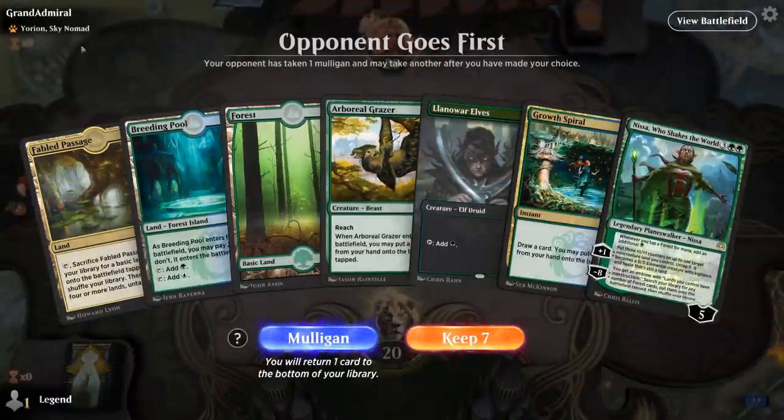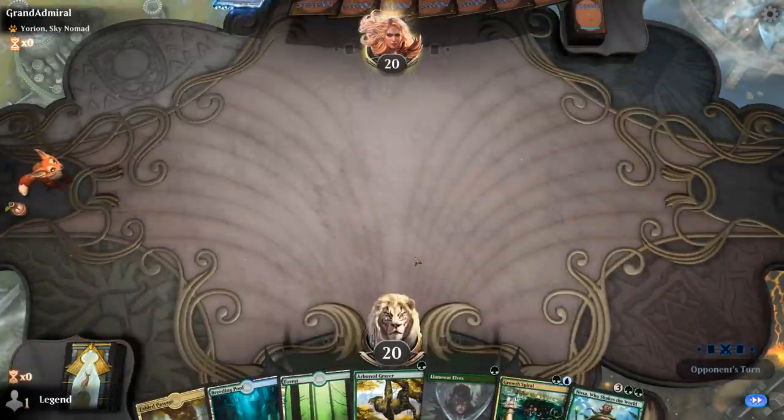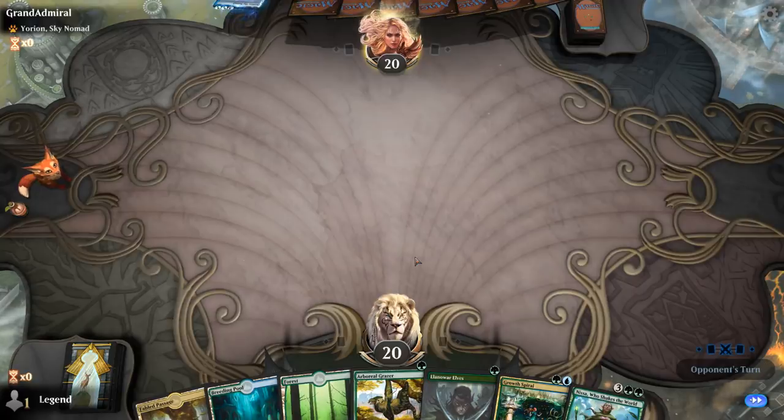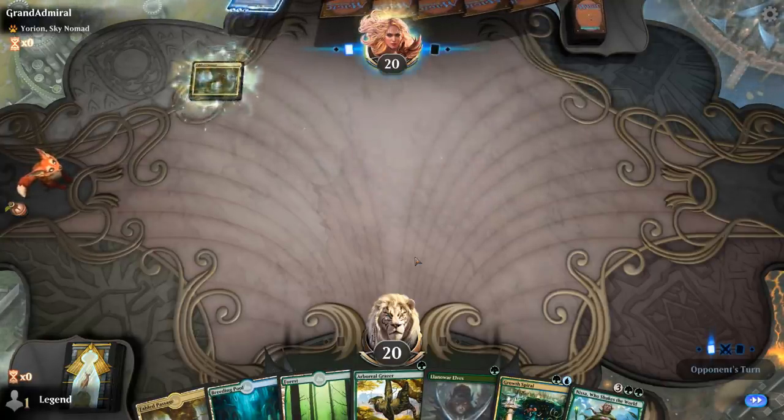We're on the draw facing a Yorion deck, and we've got a pretty good hand — just missing a curve topper like Krasis or Ulamog eventually.